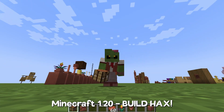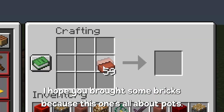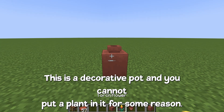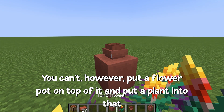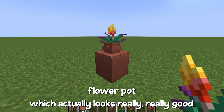Minecraft 1.20 build hacks. This is all about pots. This is a decorated pot and you cannot put a plant in it for some reason. You can however put a flower pot on top of it and put a plant into that flower pot, which actually looks really really good.